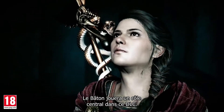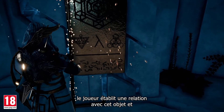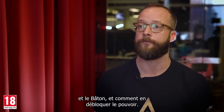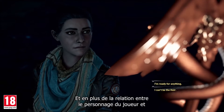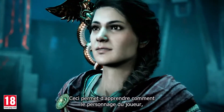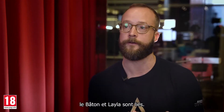The staff is going to play a central role in the DLC. Once the staff passes from Pythagoras to the hero, you build a relationship with the staff, and the staff and you become entwined. The DLC explores the relationship that you have with the staff and how you unlock its power. Just as we explore the relationship between the staff and the hero, we also explore the relationship between the staff and Layla, and in so doing, you actually learn how the hero, the staff, and Layla are connected.